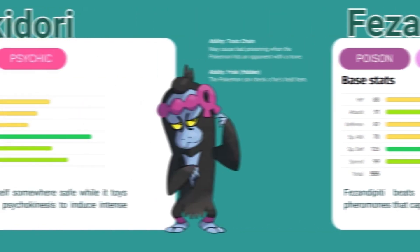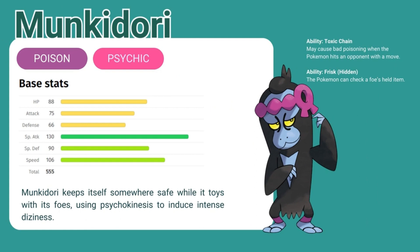Next is Monkey Dory. Monkey Dory is a poison psychic type, and in my personal opinion, my least favorite of the four new legendaries. It has high special attack and decent speed and special defense. Monkey Dory keeps itself somewhere safe while it toys with its foes, using psychokinesis to induce intense dizziness. It also knows the ability Toxic Chain, and its hidden ability is Frisk — the Pokemon can check a foe's held item. I do, however, like that it has tiny sandals.